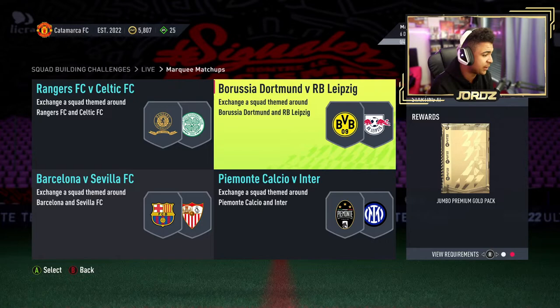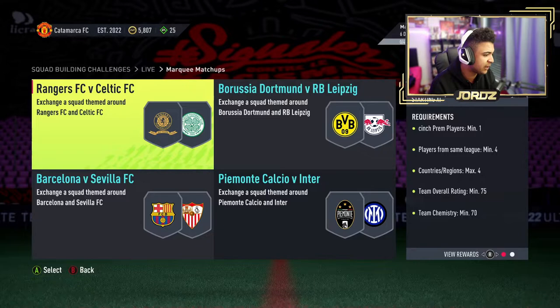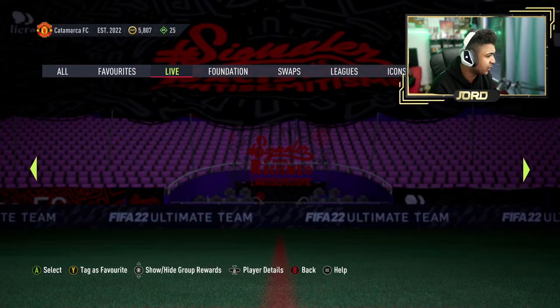And then you've got Rangers versus Celtic — Scottish Prem players minimum 1, same league minimum 4, countries of origin max 4, 75 rated 70 chem. This really does seem easy enough to complete, so I'm definitely bookmarking these marking matchups and I'll get it done once the video is uploaded.